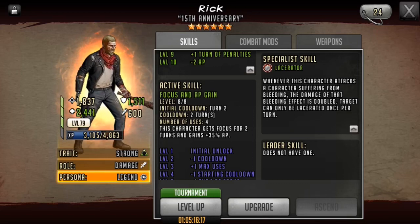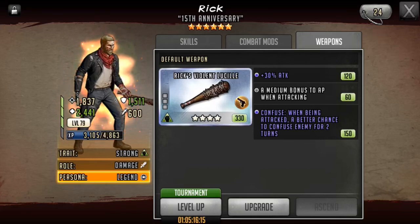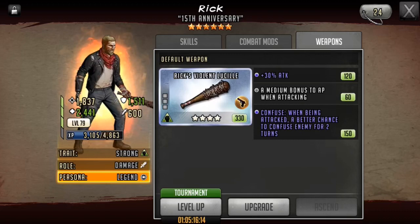Rick's weapon is a bound weapon, and it's pretty different: 30% attack, a medium bonus to AP when attacking, and confuse when being attacked. This type of weapon only really works if you're running a laceration bleed team without a human shield. If you have a human shield, this weapon will almost never be used because your human shield should be taking all the damage and debilitating status effects. So unless the opponent focuses and chooses to attack Rick, this weapon isn't going to be very effective.